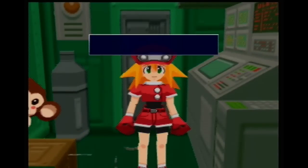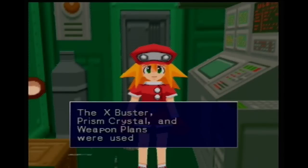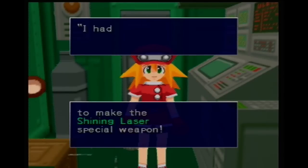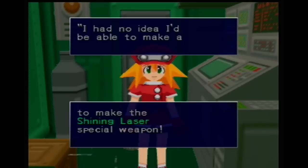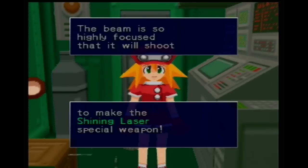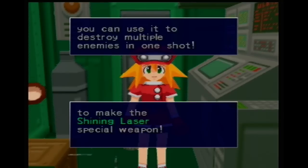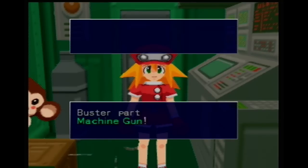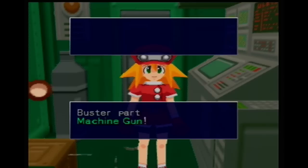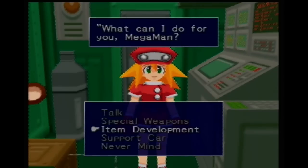Now we can make the last weapon. The X-Best, your prison crystal, and weapon designs were used to make the Shining Laser. I had no idea I'd be able to make a weapon this powerful - this almost frightens me. This is an arm-mounted laser; the beam is so highly focused that it will shoot right through a single enemy and keep on going. You can use it to destroy multiple enemies in one shot. Craft fire barrels used to make the part machine gun - not really useful for that one.